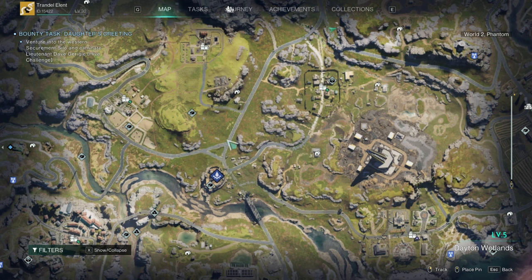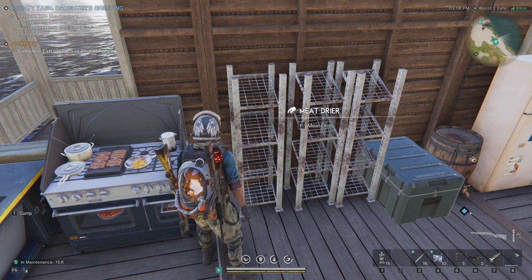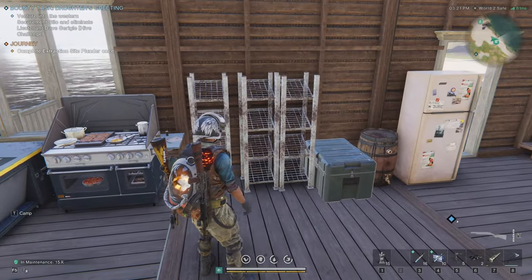The other item that works extremely well is preserved meat. You'll be able to make preserved meat on the drying rack. As you're hunting critters out in the wild — deer, rabbits, raccoons — you can skin them for their hides and you'll also get the meat. Salt is key here: you put your salt and raw meat on the rack and it will eventually produce preserved meat.